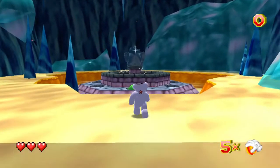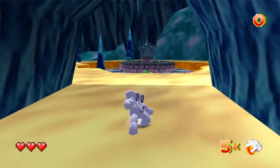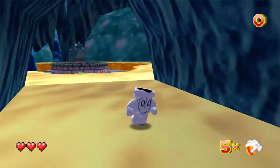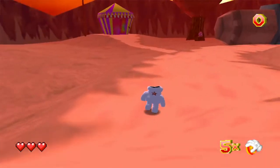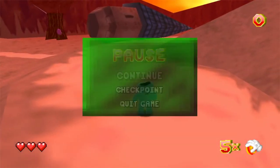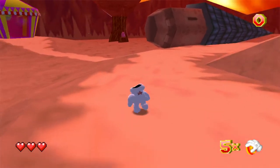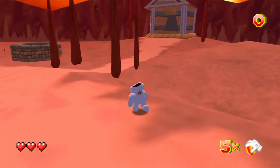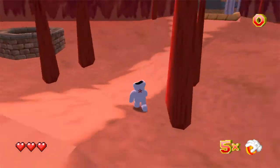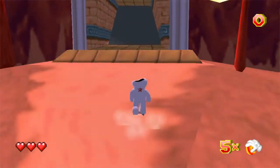I did it. Of course, you can double jump, which is nice. Can I work the camera with the right analog stick? Yes, I can. Oh, it's inverted. Can't change it? Seriously? So I think I gotta go through this world next. Since I put the ball into the fountain, it opened up a hub for me.